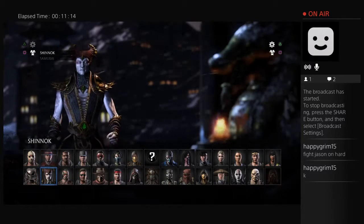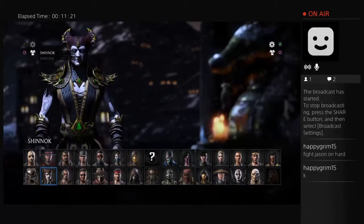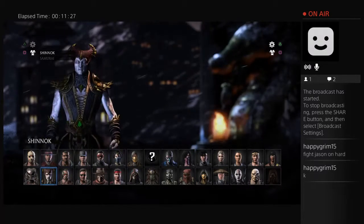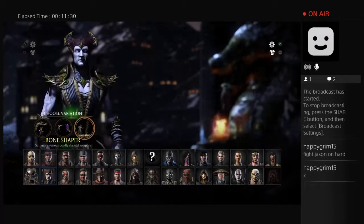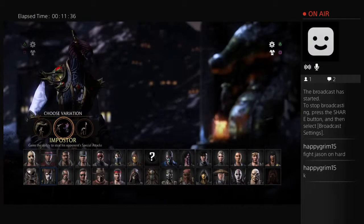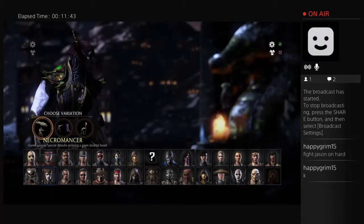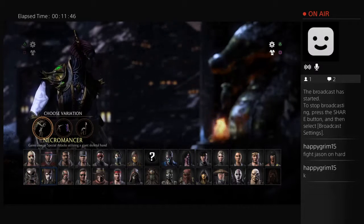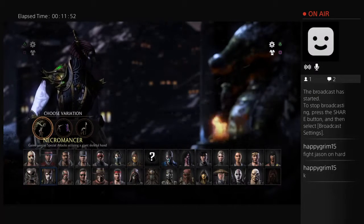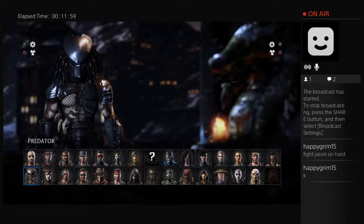Shinnok — first introduced in Mortal Kombat 4 and Sub-Zero Mythologies, he was the old guy at the very end. Downloadable content samurai look actually looks really good. Bone Shaper: summons various deadly skeleton weapons — haven't fought against that yet. Impostor: gains the ability to steal the opponent's special attacks. Necromancer: probably the one you'll fight most — he gets bone-like arms from his elbows down, a pain in the butt. That's usually the one you fight in arcade mode.